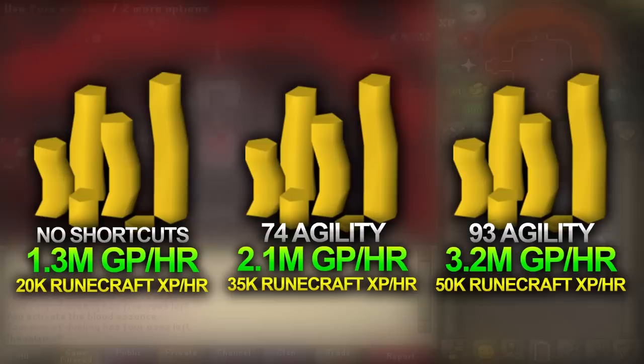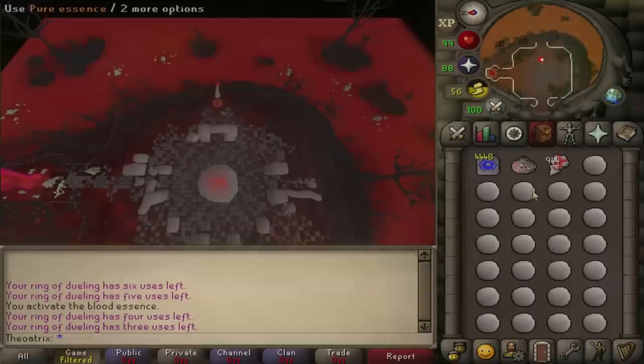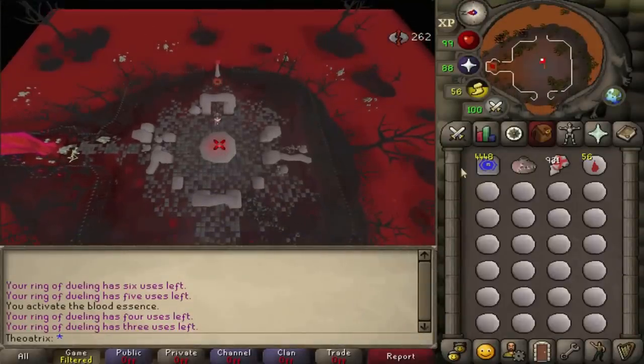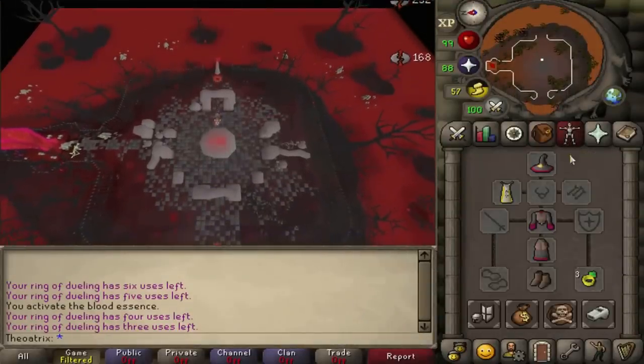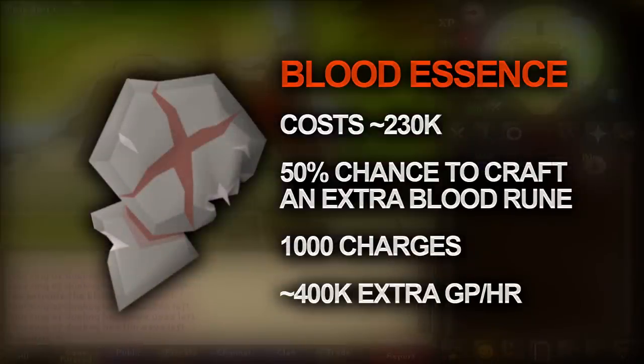All of these GP per hour rates assume that you're using Blood Essence, which costs 200k on the Grand Exchange. When you activate it, it has a 50% chance of crafting an extra Blood Rune, with a total of 1,000 charges. While it does cost 200k, it's completely worth it to use — it boosts your hourly profit by around 400k.